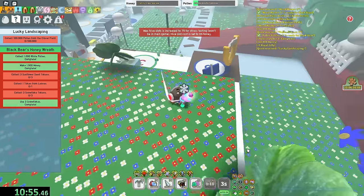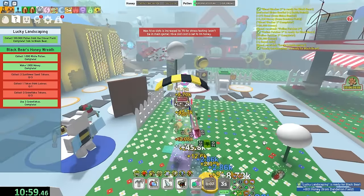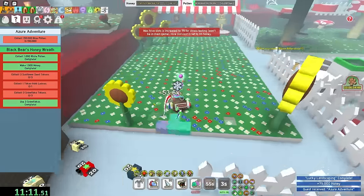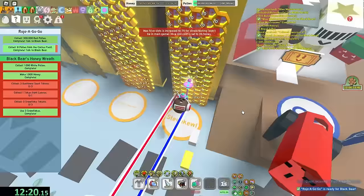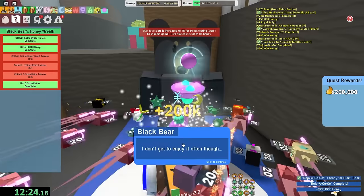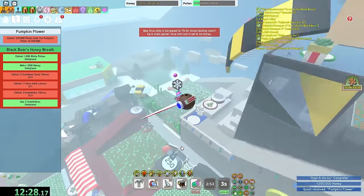Something about clover field I just hate, dude - running here, back and forth. Why couldn't clover field be right next to Black Bear? 150,000 blue - I should get it here. This is my favorite quest in all of Beastarm: literally just collect eight pollen from cactus field. Ten more quests and I get the diamond egg. Pumpkin patch - okay, this is starting to get annoying.